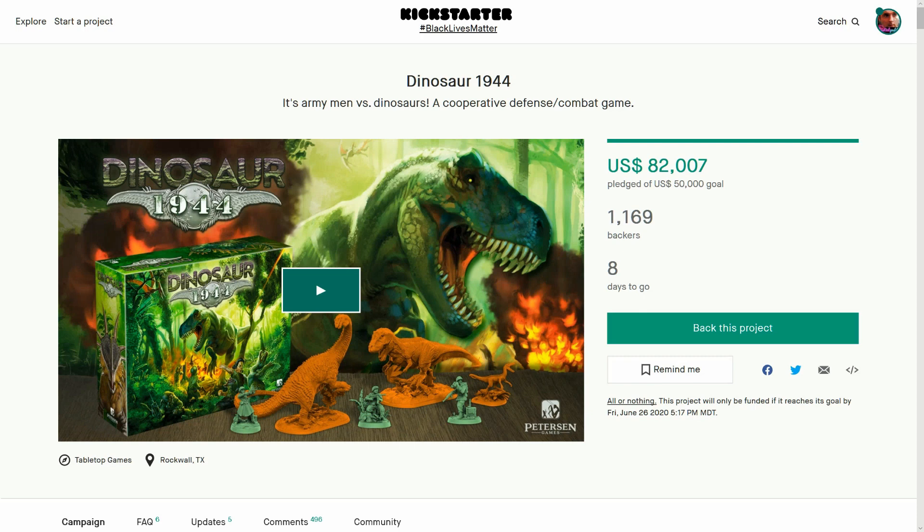Dinosaur 1944 — this is the latest game from Peterson Games, a AAA publisher and Kickstarter specialists. Look at that box, it's so green. Is the T-Rex green? Well, apparently all the dinosaurs have been heavily researched to be as close as possible to what current day science thinks — which means Jurassic Park, the movie, is incorrect. Fancy that.